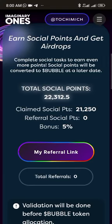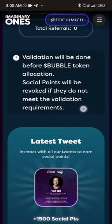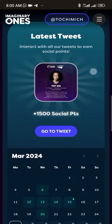Now because these guys are serious, they say validation will be done before bubble token allocation — social points will be revoked if they do not meet the validation requirements. Some of you who want to play fast, you know, open the link but not actually interact — some of these projects check. I've seen Twitter robots that check what you do before giving points. So I advise you just do the task as it should be, so you don't end up playing yourself.